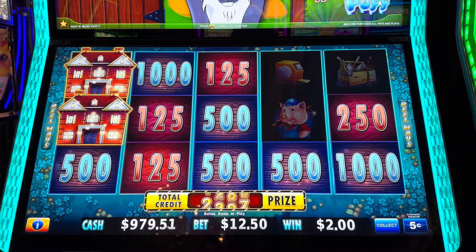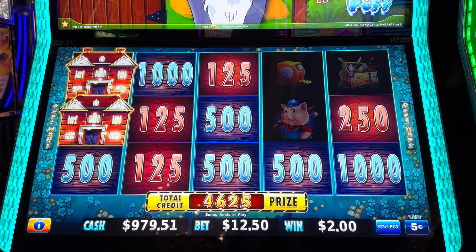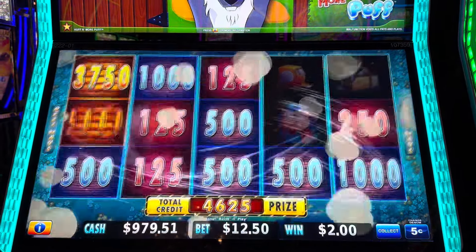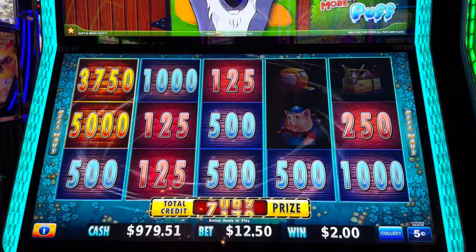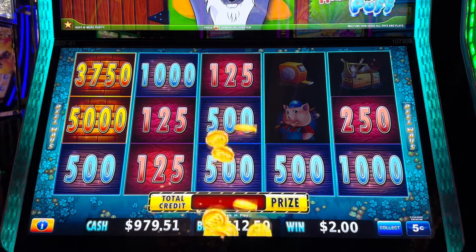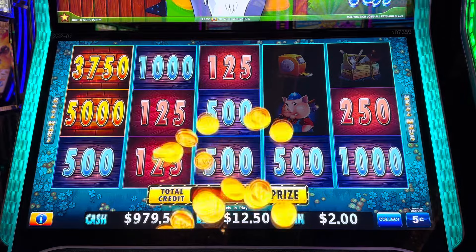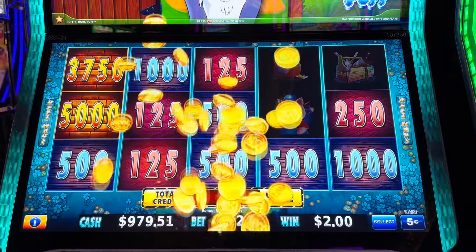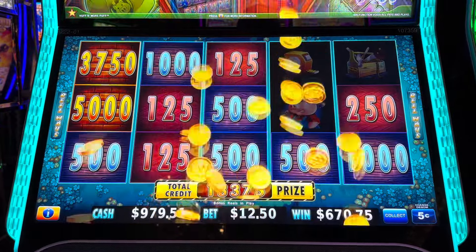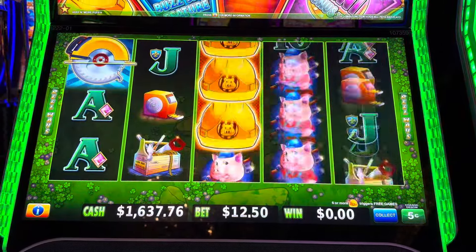So pretty numbers — 50, 50, 25, 25. All right let's do it — major, grand, coins baby, coins! Look at that, $650. $660-something. Beautiful. We're back at $1,600!